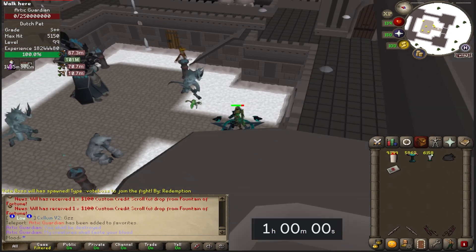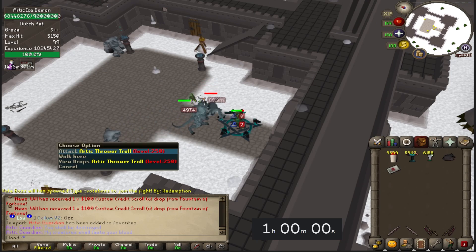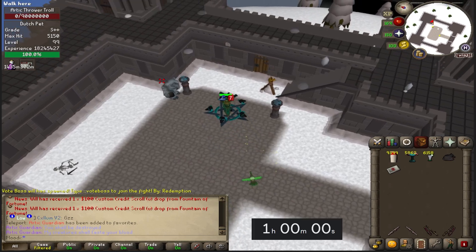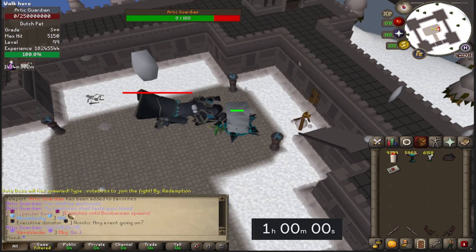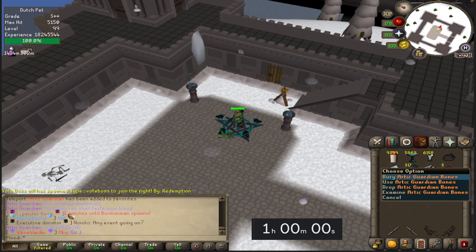I'm gonna show a really quick kill now. For me, I one-shot the boss, then these minions will spawn and you need to kill all four minions before you can get to the last phase of the fight. After you kill the minions the boss respawns and then you just proceed to kill them. For me it's really easy — I have very very powerful gear.